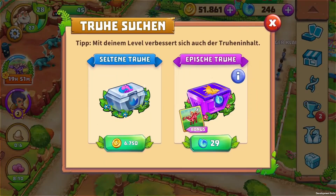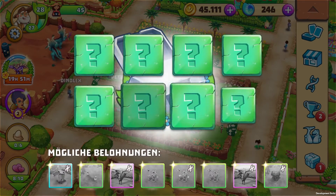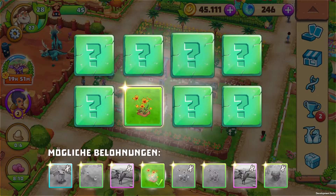At the bottom of the menu you will find the chest store. As the name suggests, you can buy various chests there. As with the friend chests, there are also a lot of DNA pieces in there.